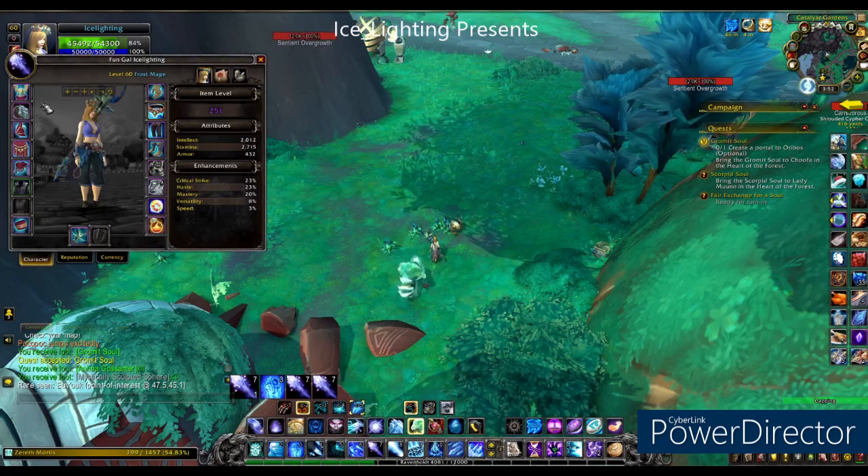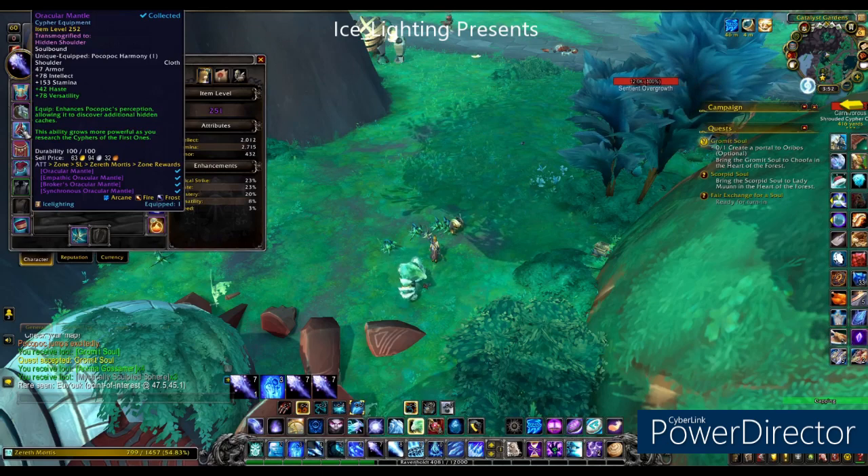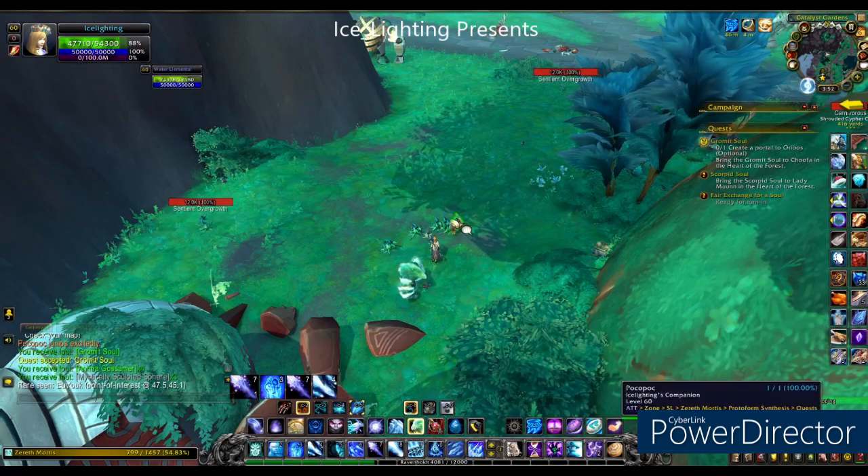First of all, you're going to need an item that allows you to see additional hidden caches. You can see that item on Equipped — it allows you to see additional hidden caches. You can get that from caches or Quest Rewards, so look out for it.